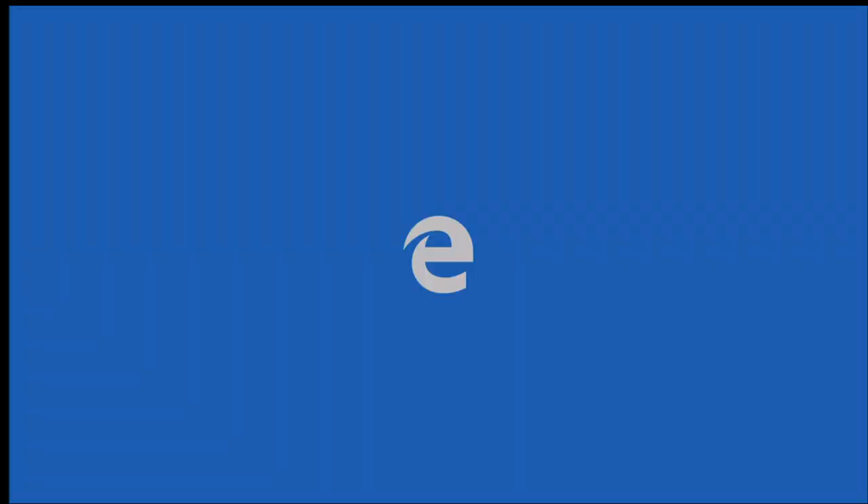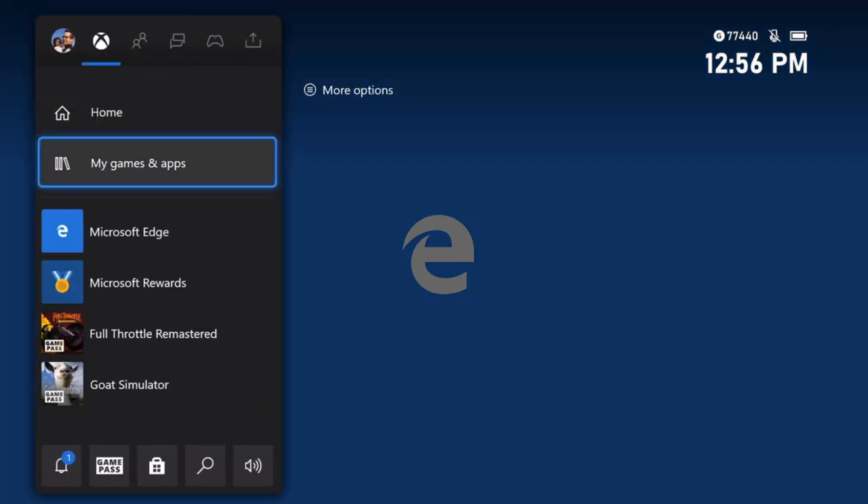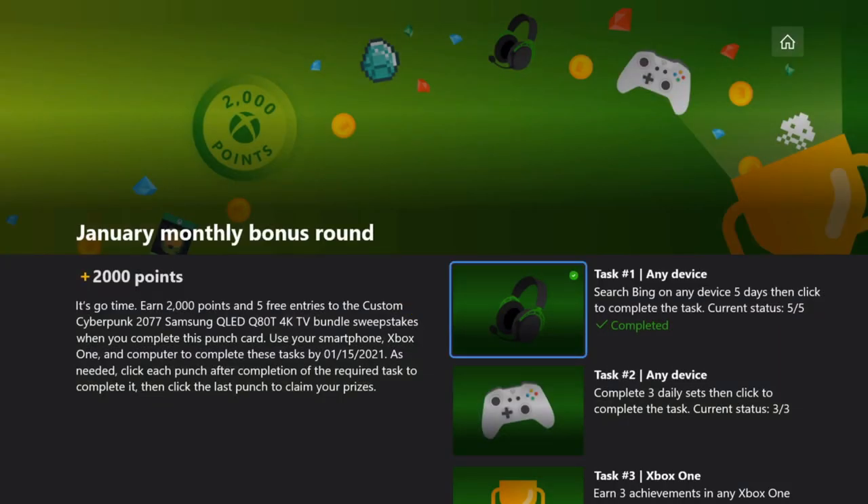The first task that we need to do is basically get started and run five searches on Bing. You can do this on any device, and you have to do it for five different days.